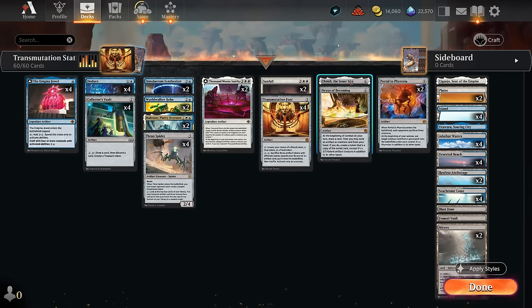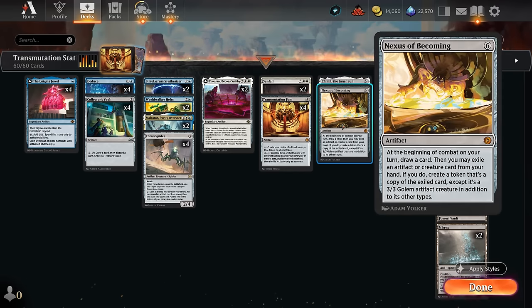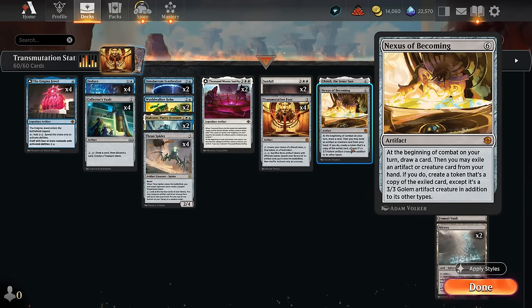So Transmutation Font, if we can play it and quickly activate it, is often going to search up Portal to Phyrexia as an impactful spell that will make the opponent sacrifice three creatures and then can reanimate a creature turn after turn. We could also maybe get our one-off Inner Sun, which makes our spells uncounterable and lets us discover five each turn, or maybe the new Nexus of Becoming, which will draw us an additional card at the beginning of combat each turn, and then we can exile an artifact or creature from our hand to make a 3-3 golem artifact creature version of that card.